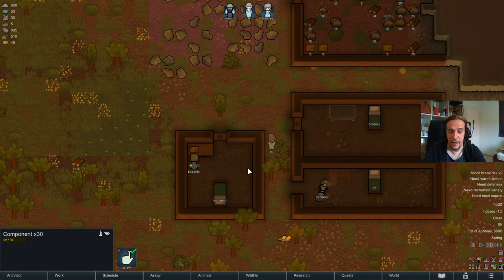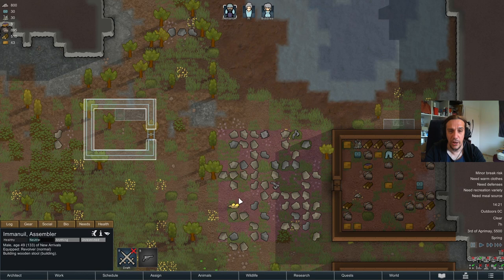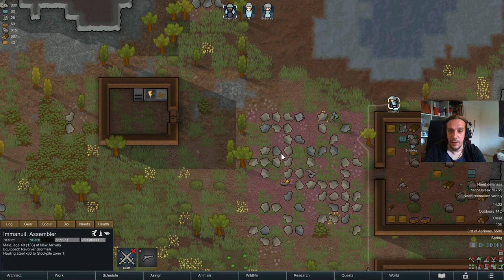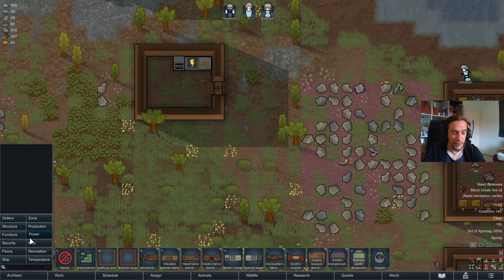Emanuel grabs his meal and eats it off the table because he's way happier doing so. The electric stove has an electricity icon meaning something needs electricity and doesn't get it. We will now put up something that produces electricity — you find all these items in the power menu. At the beginning of the game, you can either use a wood fire generator, which burns wood to produce electricity, or a wind turbine, which utilizes wind and doesn't need any fuel.